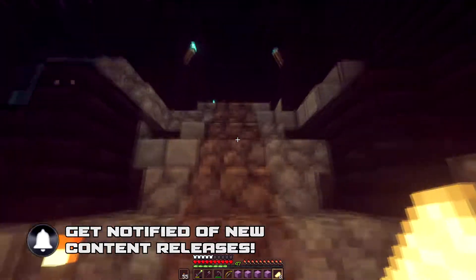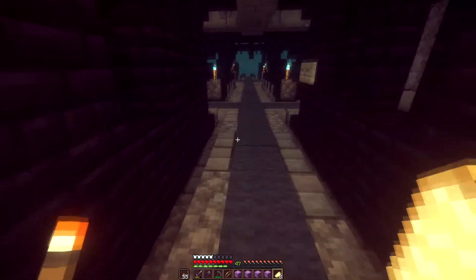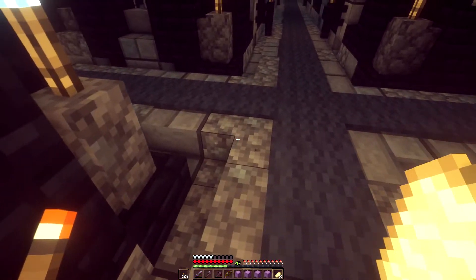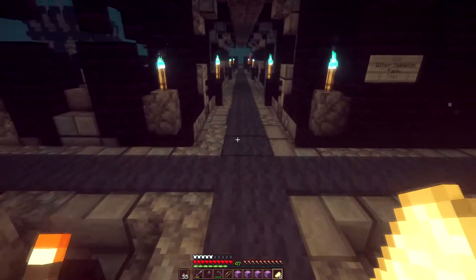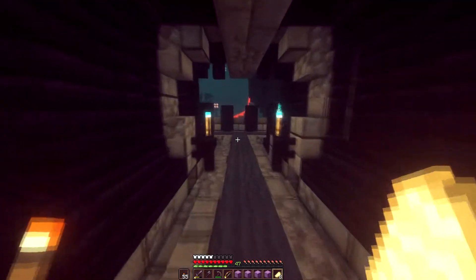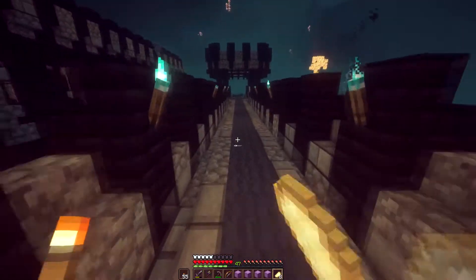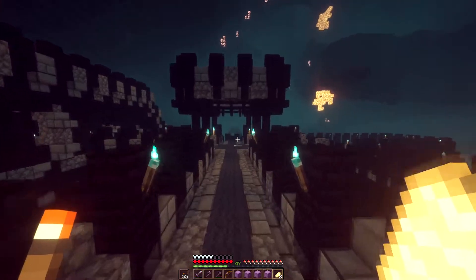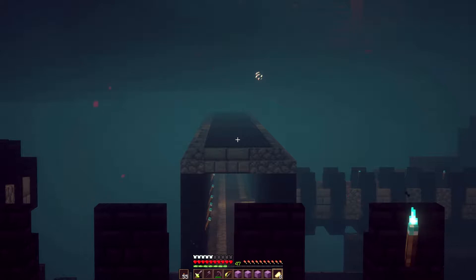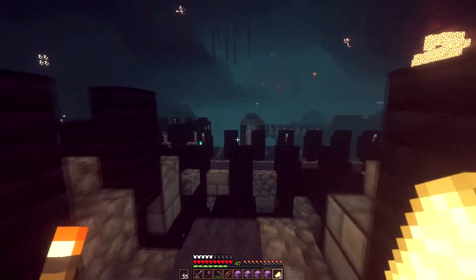One of the biggest things we had to do was spawn proof this fortress. You're seeing all the walkways covered with granite stairs and gray carpet. This helps spawn proof not just the inside, but also the walkways above it — the bridges and the exterior surfaces of the fortress itself — with granite stairs and gray carpet everywhere I could.